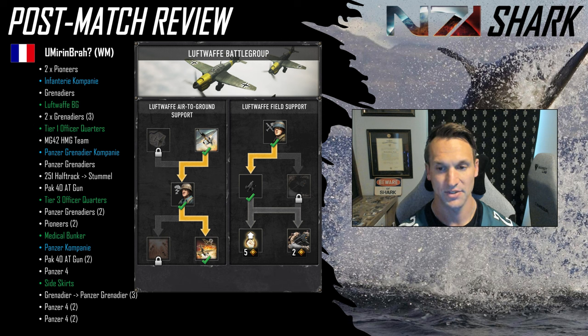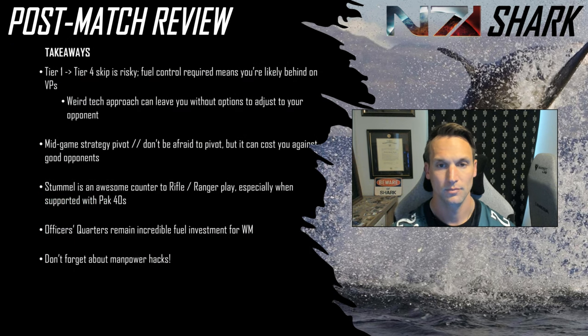If you look at his unit composition late in the game, he's only got one vehicle and it's the Stummel — everything else are team weapons and infantry. The best way to deal with U.S. forces infantry heavy front, especially when you have your own infantry, is to get the manpower cost reduction. Ends up not needing it — he closes out the game. Jeff G surrenders after losing his 76 mil Sherman and a bunch of his infantry. But that's the breakdown for UMB.